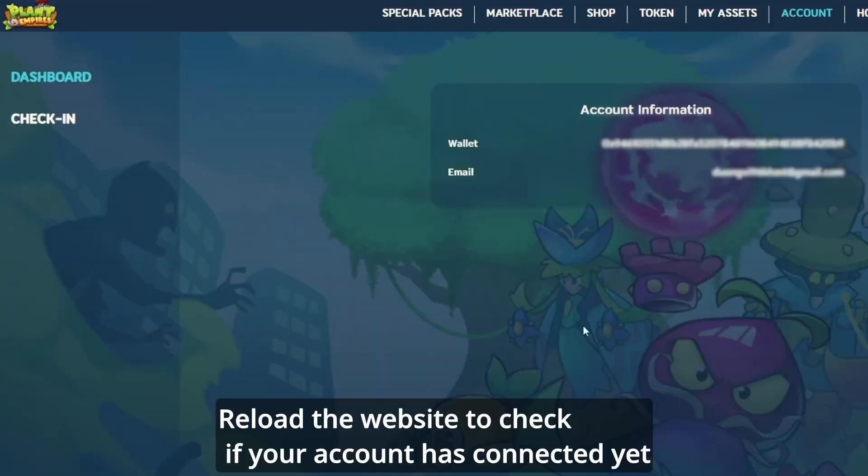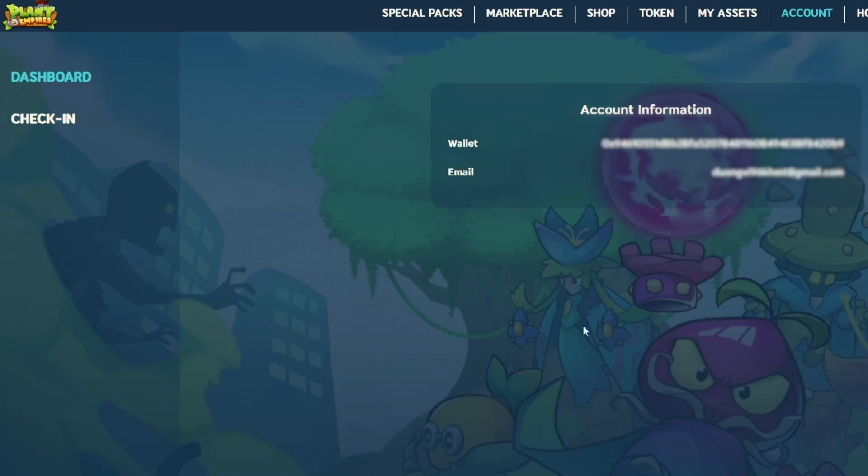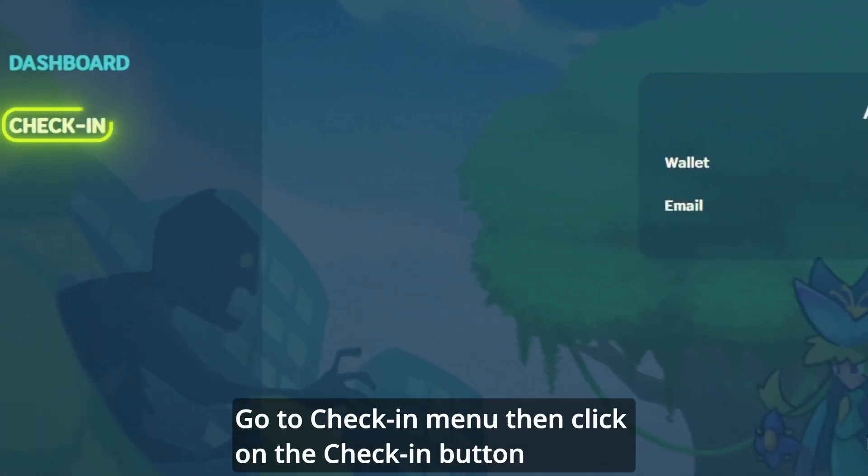Reload the website to check if your account has connected yet. Then go to the check-in menu and click on the check-in button.